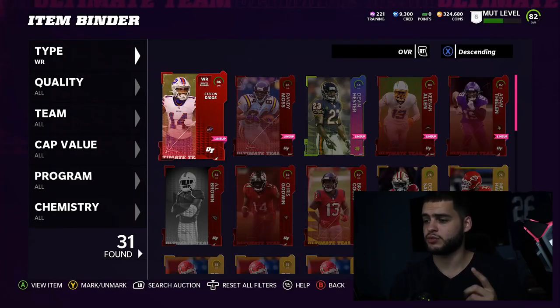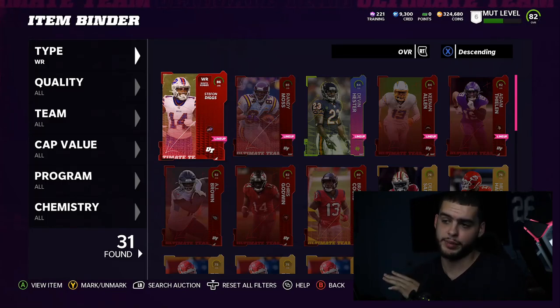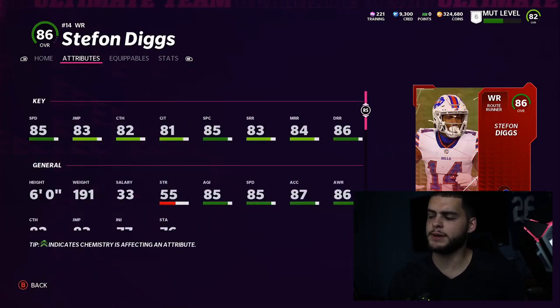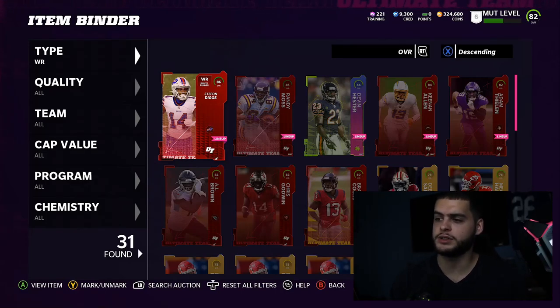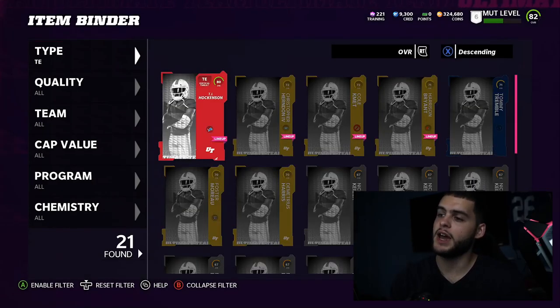At wide receiver I have Stefon Diggs, Randy Moss, Devin Hester, Keenan Allen, and Adam Thielen. I didn't plan on buying Diggs but I pulled him, so I'm contemplating powering him up as a third or fourth string receiver. My main plan is to get Devin Hester up to a 90 overall and start him, get Tyreek Hill, then move Randy Moss and Stefon Diggs into the four and five slots.